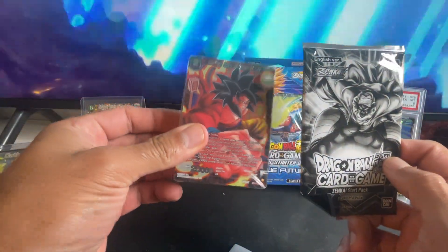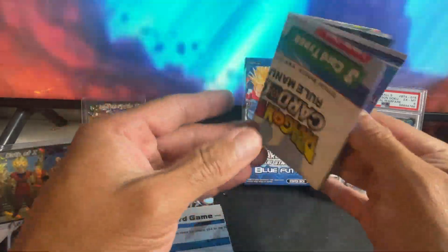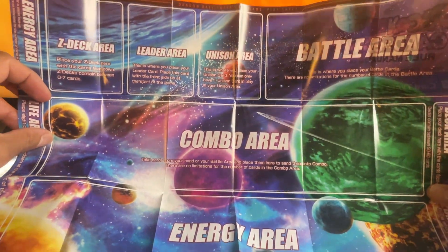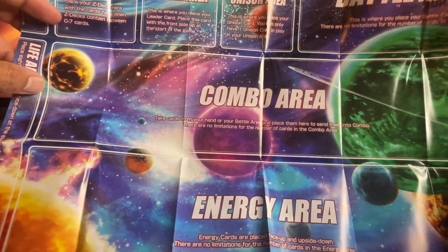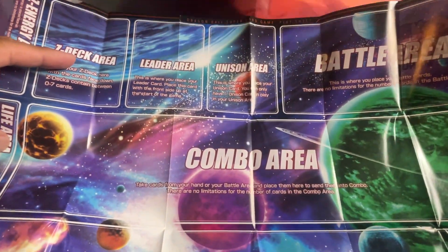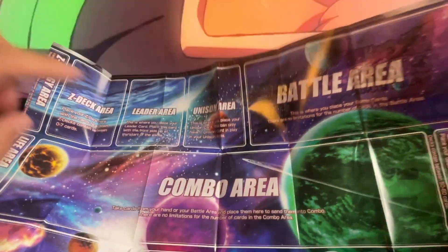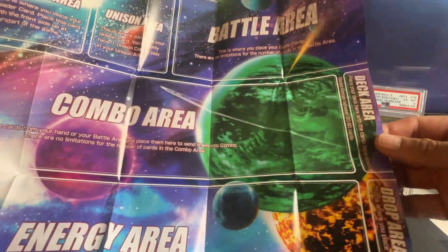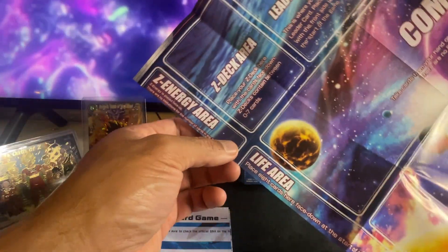We get this bundle of cards, that's pretty nice. And then what do we get here — oh, this is the deck mat I was telling you about guys! I might just start doing this. Man, it looks really nice — it takes over the whole entire area. Look how nice this is. If you play this card game, you're set. Deck area, leader area, union area, battle area, combo area, energy area — deck area and drop area and your life area.